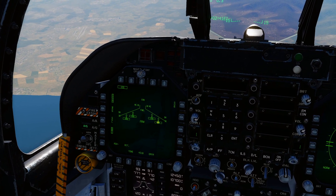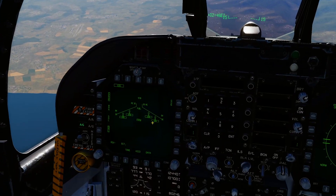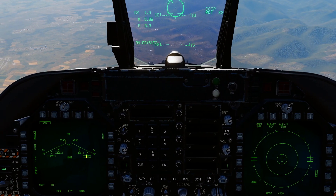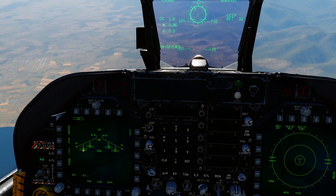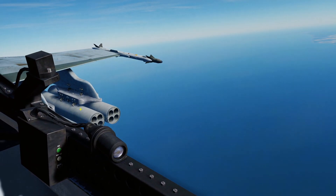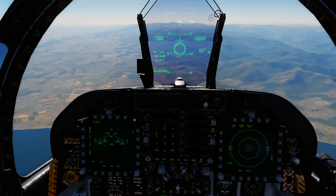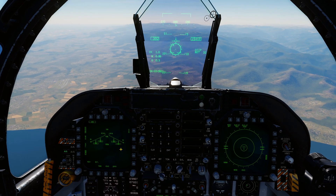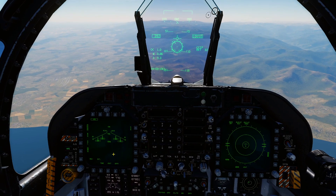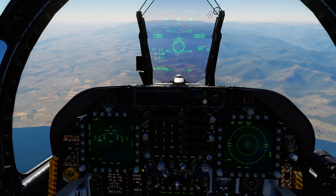Salvo mode will shoot one Zuni rocket per Zuni pod — so you'll fire all eight rockets in one pass, one rocket out of each pod on each station. For our current configuration that means eight Zunis at once. It's overkill — you don't really need that with the Zuni since it's pretty powerful. So we're going to leave it on single and go shoot some things.